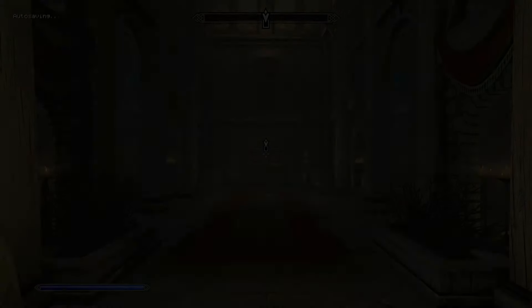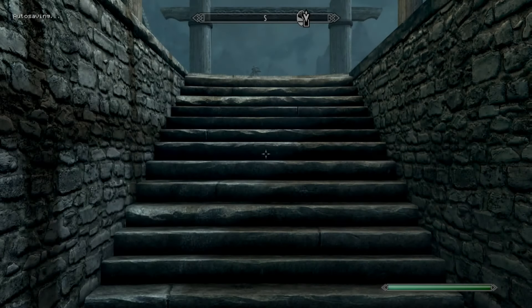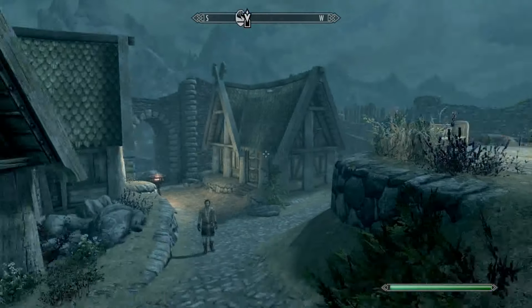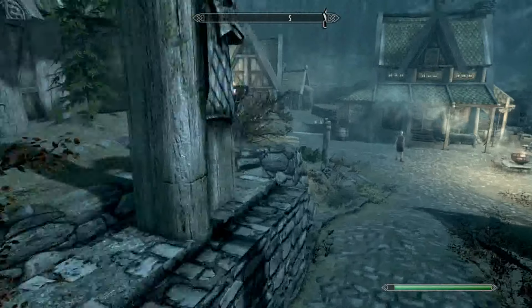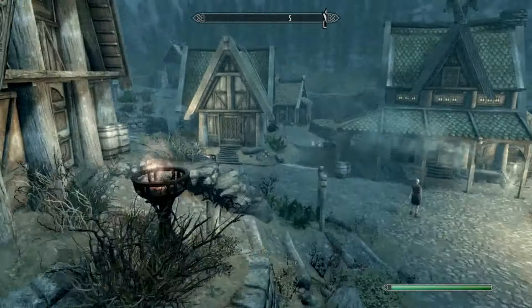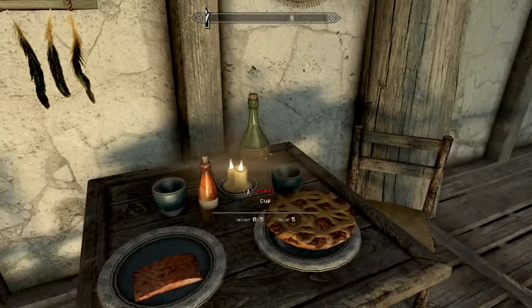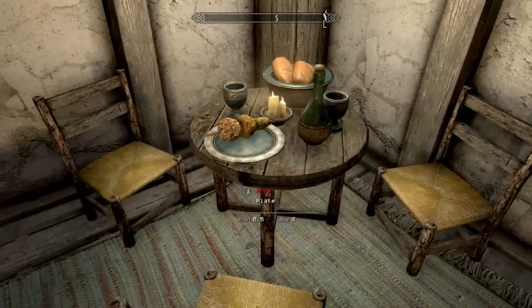Now we're going to check out the tankard, so we'll head to the nearest tavern — they should just be everywhere. We're going to run there and check those out, then check out the armor. Heading into the Dragon Huntsman to look at the tankards — there are a lot of them in inns and stuff. Hmm, not many in here, I thought there would be some.